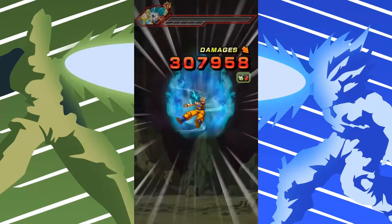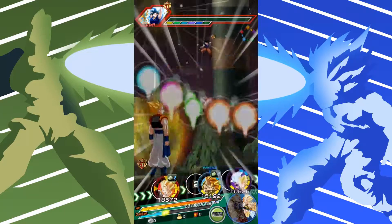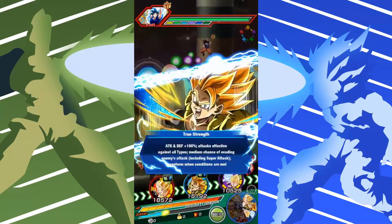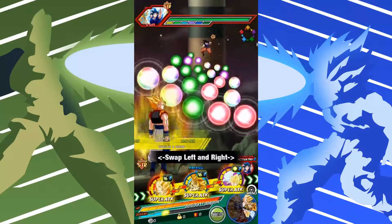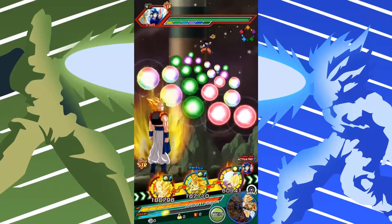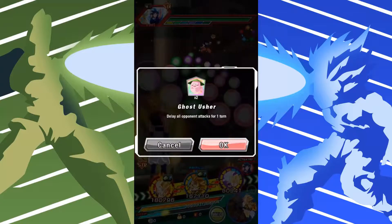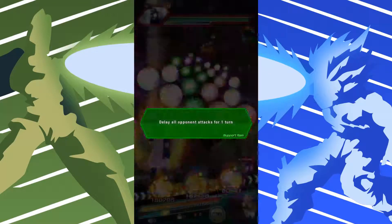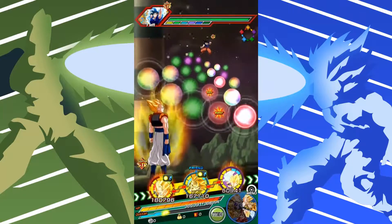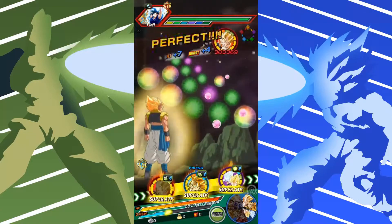I definitely can't beat all the super battle road stages, because there are two important leaders I just don't have: physical super Vegito and STR Ultimate Gohan. We do have a few rainbow orbs as well. I'm gonna Ghost Usher here just to be safe. That's three rainbow orbs — that's the most we're gonna get on this rotation.